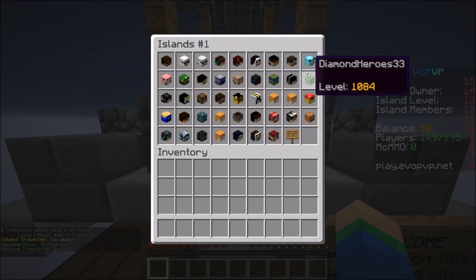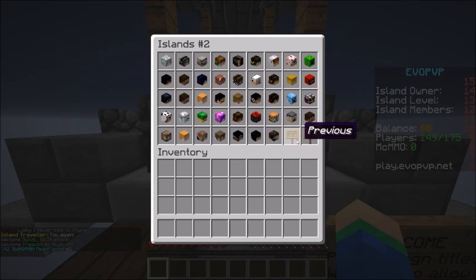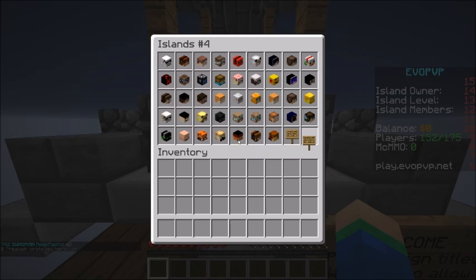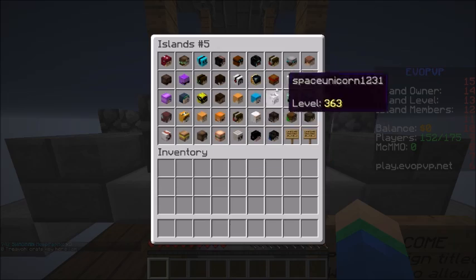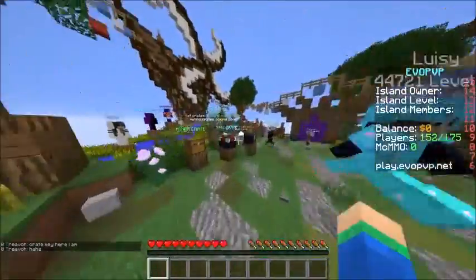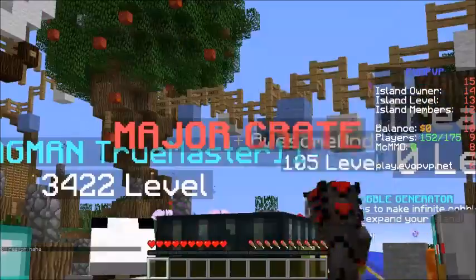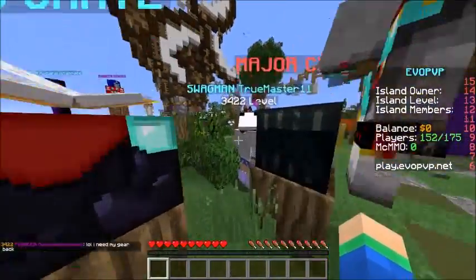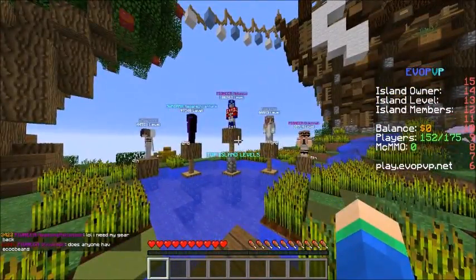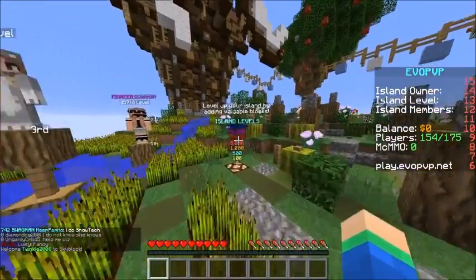All you have to do is click and you can travel to anybody's island — maybe even your island would be up there. There's a bunch of pages and this is a pretty popular server. Look at how many people there are on these islands. They also have some crates — the minor crate, the epic crate, and the major crate, which I heard is super OP. And they have the top five islands listed, with one at like a hundred thousand, which is crazy.